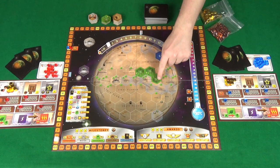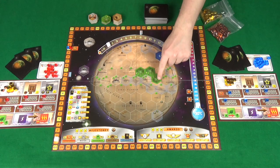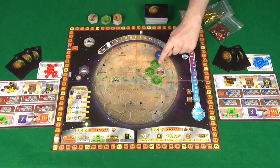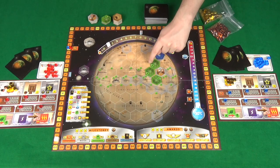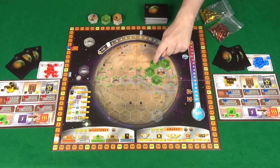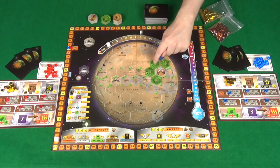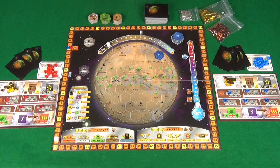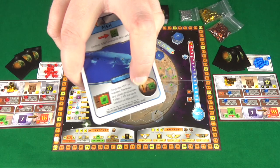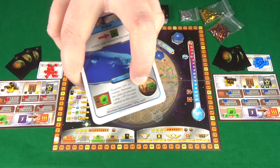Placing tiles on the board also scores points at the end. Every greenery tile you control gives one point, and every greenery tile adjacent to a city tile you control gives that city tile one point. So if you controlled three greenery tiles and a city tile, you'd get three points for the greeneries and three for the city. Even if someone else controls an adjacent greenery tile, it still increases the score of your city tile. Some project cards also award victory points.